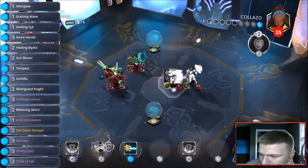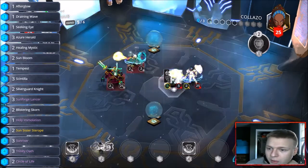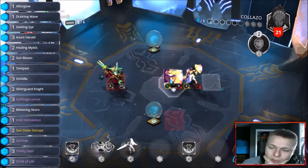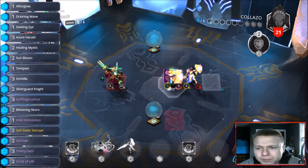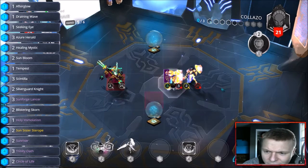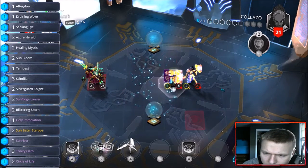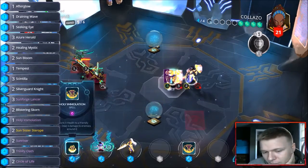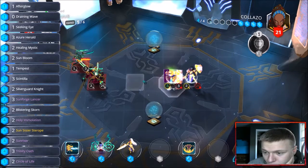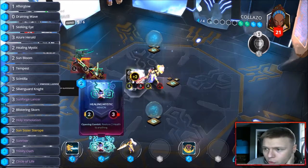We'll start out the game with the silver guard knight. Drop the dancing blade to get a healing mystic — that's fine. Draining wave this — let's not let him summon anything cheap, not let him ramp. Maybe he's playing Flood Horn, who knows. If he is, battle pets could be out here. He's actually gonna run away because we got advantage. He's playing a vindicator.